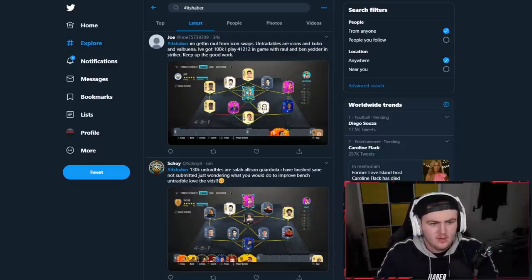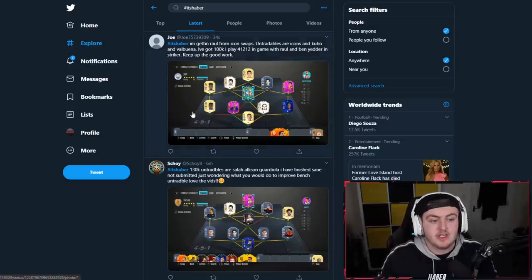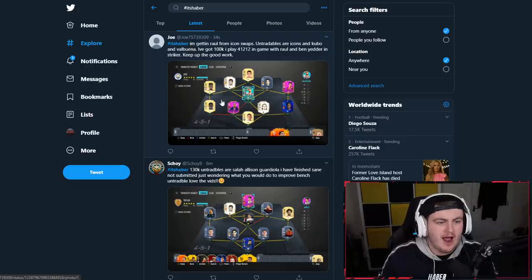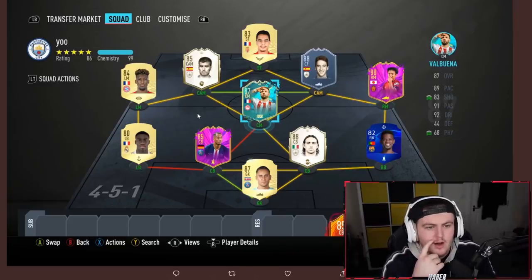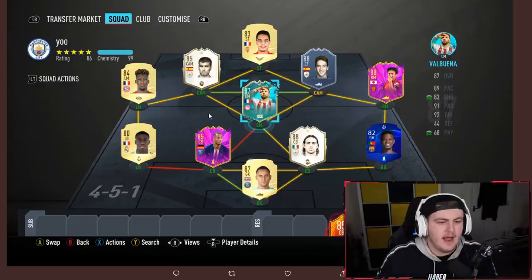Without further ado, let's jump straight into it and check out some teams. Starting off with Joe's team: he's getting Raul from icon swaps, the untradables are the icons, Kubo and Valbuena. He's got 100k to play with, playing a 4-1-2 in game with Raul, Ben Yedda as striker. So I'm guessing you're playing Raul and Ben Yedda up top and Valbuena as CAM.